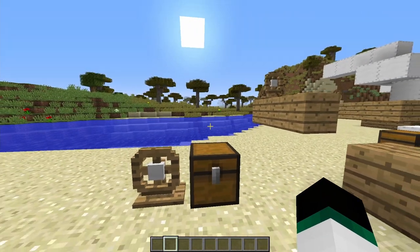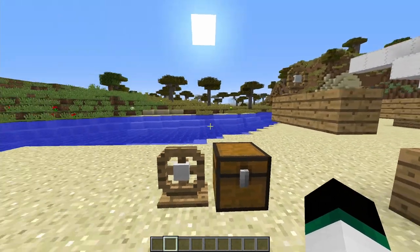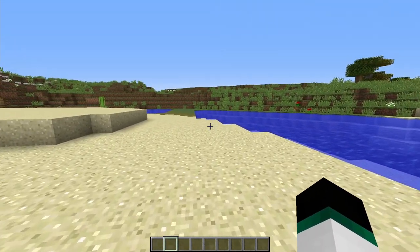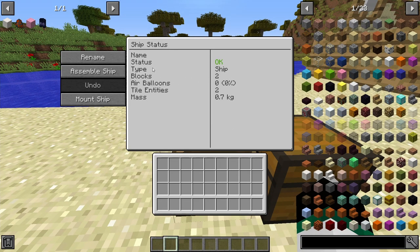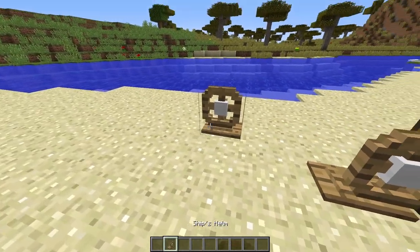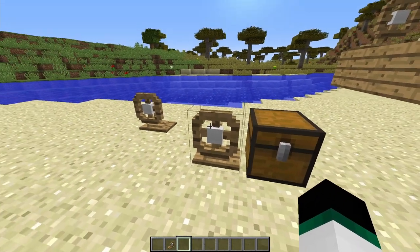You usually use wood, wool, or general building blocks — not world generation blocks. Right now, the interface shows 'type: ship' with two blocks, which is just the helm and the chest attached to it. If the helm is moved away from the chest, it shows zero blocks because the chest doesn't count on its own.